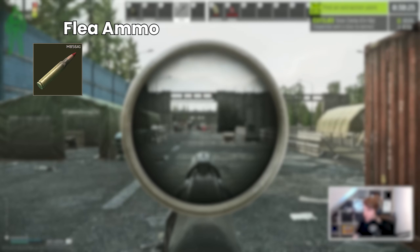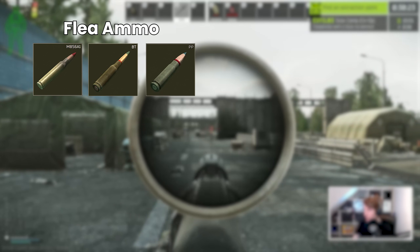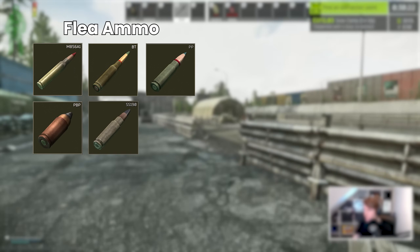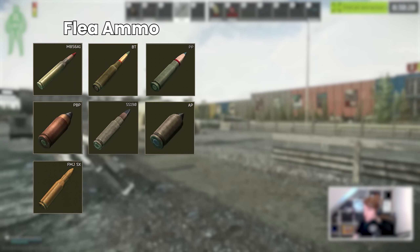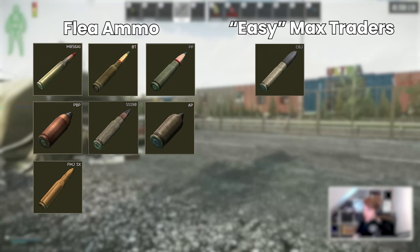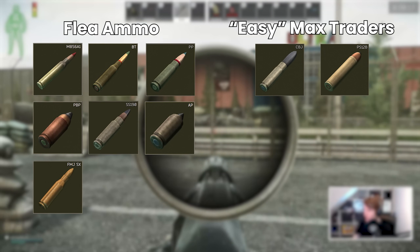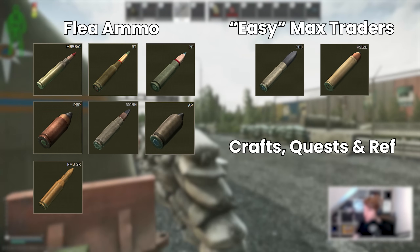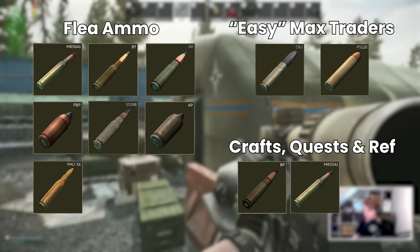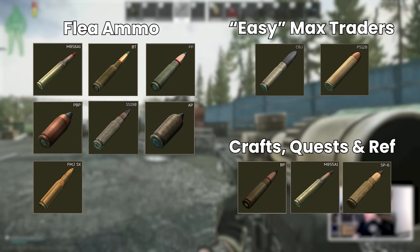Overall, the best flea ammos are probably M855A1 and 545 BT, 7.62 PP, and a whole bunch of top-end SMG ammo such as 9x19 PVP, SS190 for the P90, .45 AP for the Vector, and FMJSX for the MP7. From level 4 traders but no quests, CBJ for the MCX is particularly strong, as is the niche but decent PS12B for the Ash 12. For overall progression to performance, it's likely worth targeting 7.62 BP and M855A1 from the workbench. With SP6 on Ref as well, you have plenty of choice of endgame weapons and cartridges to go with them.